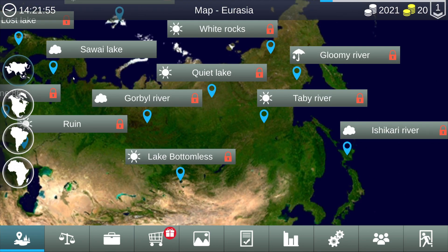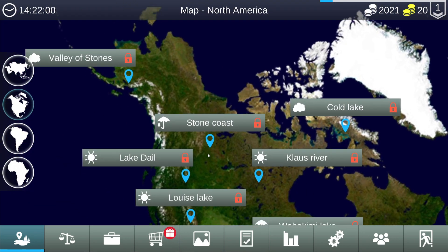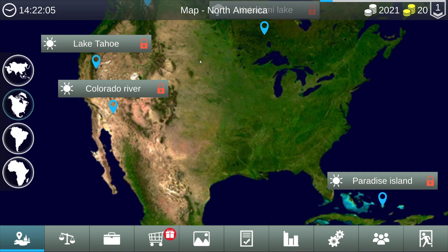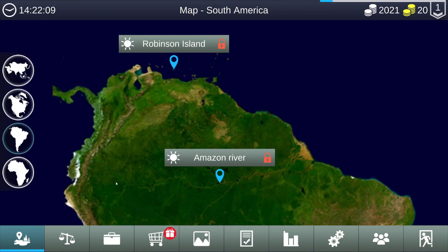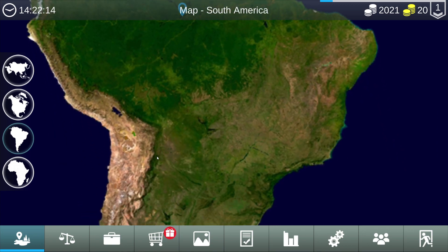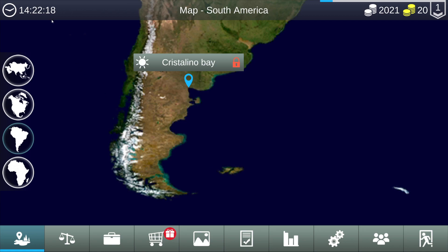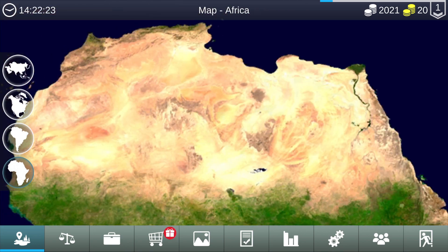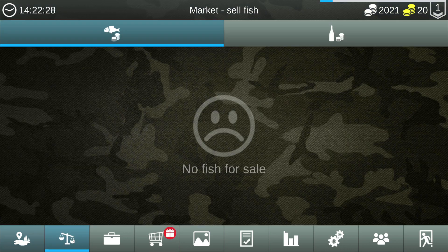Everything is locked. Then we have North America: Stone Coast, Old Lake, Lake Tahoe, Colorado River, Paradise Island. We have South America — Amazon River, that's interesting. It's so zoomed in, there's no way of zooming out, and it's just bothering me. And then finally we have Africa, and there's only one map here.